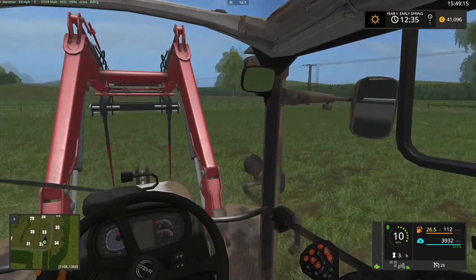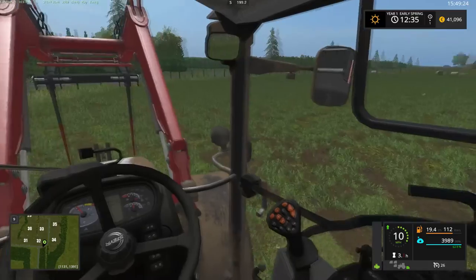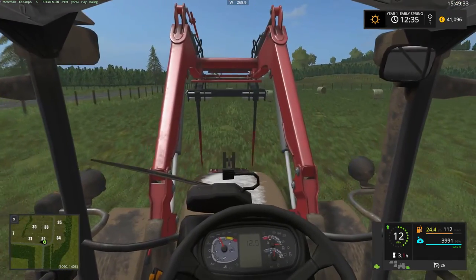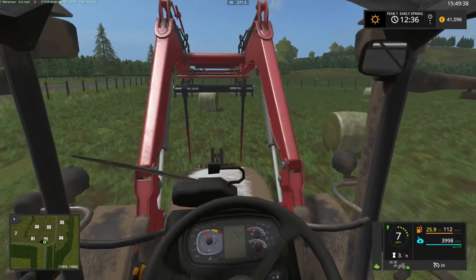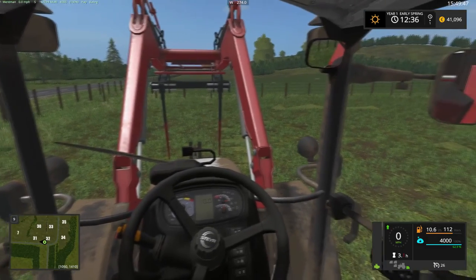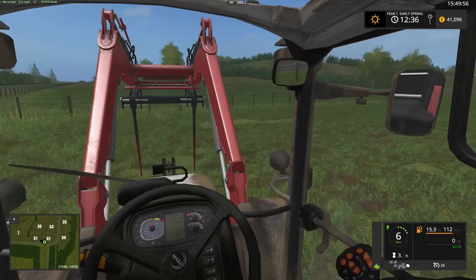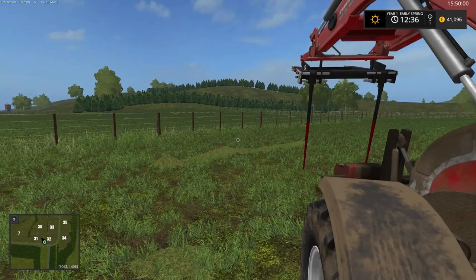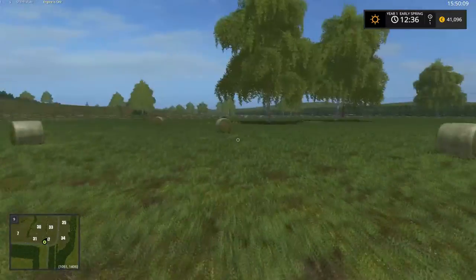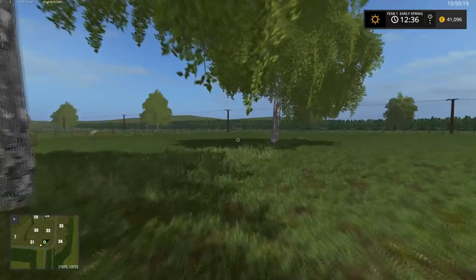I think it's an official Giants mod, this one - made an appearance as a mod on FS15 I think. I'm not sure if Giants made it or someone else did. That's sort of a little bit of an official Giants mod. Close now - only two litres to go. Let's shut it off, lift it, and get that bale out. Let's come over and do a quick count of bales. One, two, three, four, five, six, seven, eight, nine - I've got nine. That's not too bad.